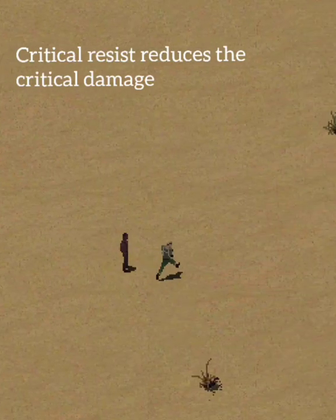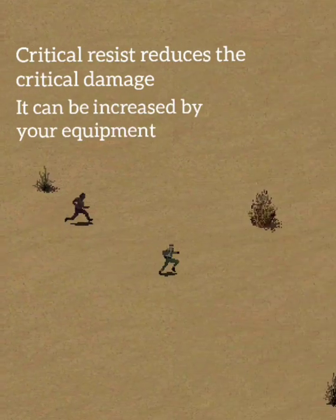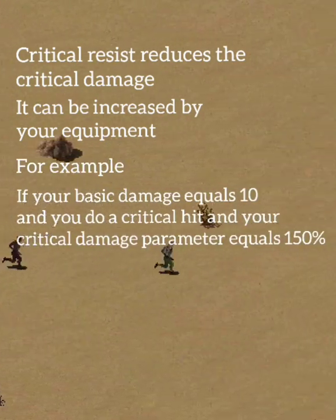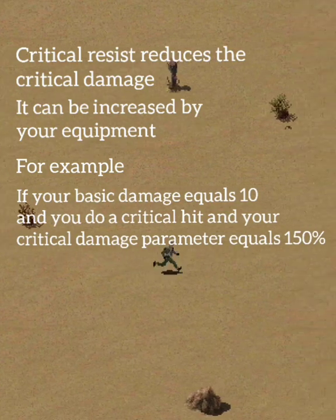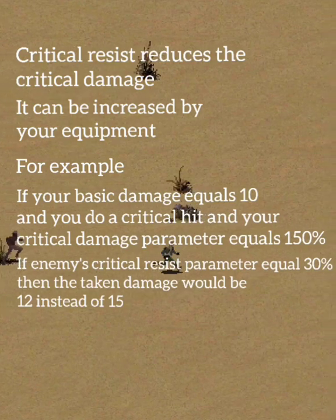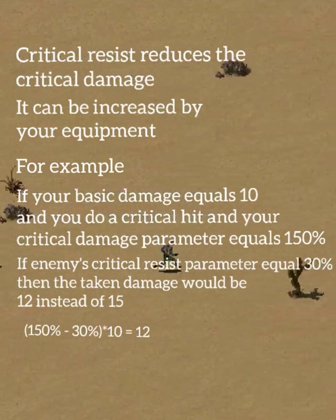Critical resist reduces critical damage and can be increased by your equipment. If your basic damage equals 10 and you do a critical hit with a critical damage parameter of 150%, but the enemy's critical resist parameter equals 30%, then the taken damage would be 12 instead of 15.